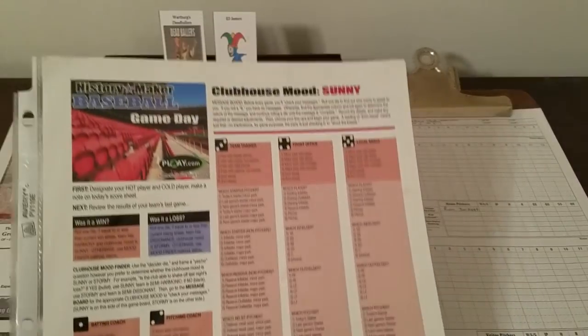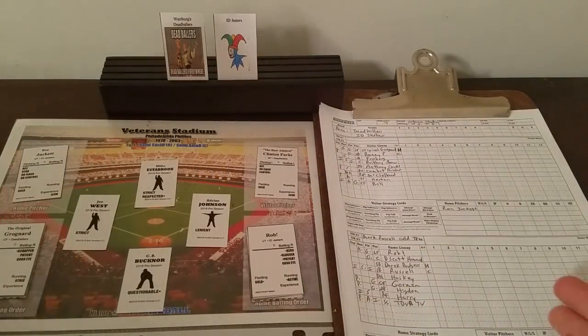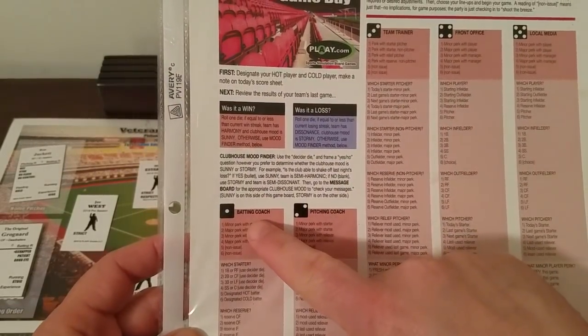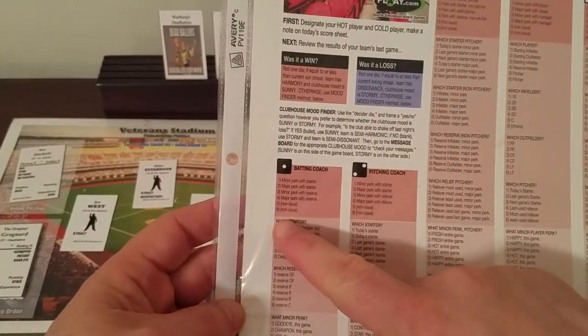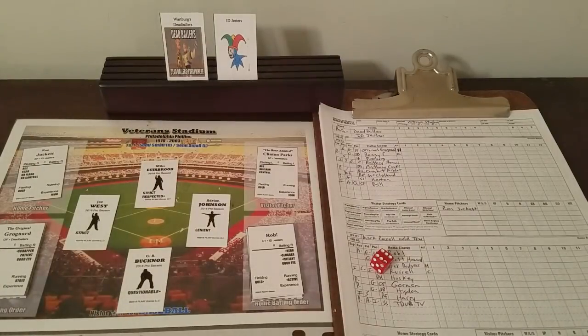We go to the Sunny chart, roll 1D6, and see what we're checking. A 1 — that says we are checking the batting coach. Let's see if we get a bump for somebody in the Dead Ballers. It's a 6, and 6 says non-issue. When you get a 5 or 6, there's no issue. So nothing specific is going to happen; they're simply semi-harmonious.